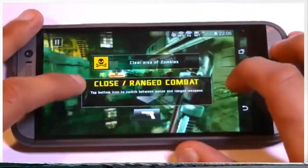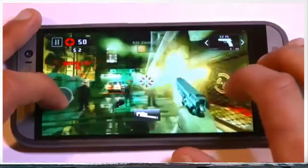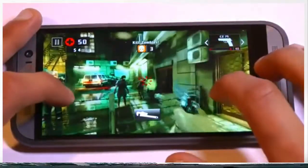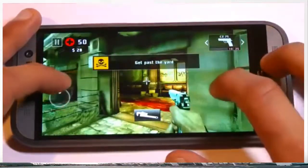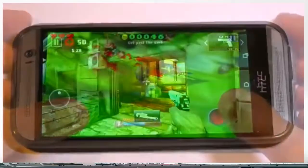Next up is Dead Trigger 2, which is probably one of the best looking games on any Android device ever. Although the game is probably best enjoyed with a wireless controller, it still works great on the HTC One M8. There are tons of particle effects and the lighting is absolutely stunning. The game is long and deep, however it does sort of entice you with a lot of in-app purchases.